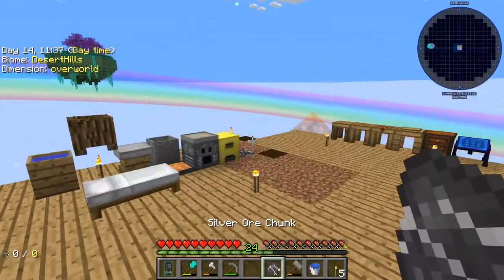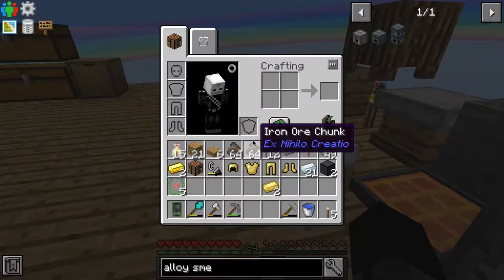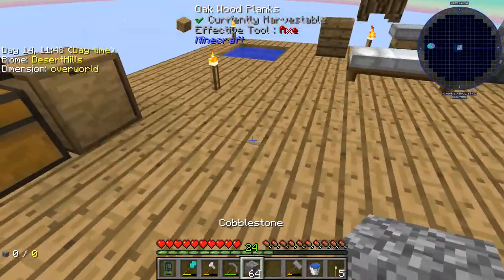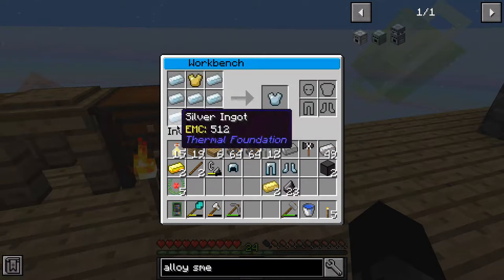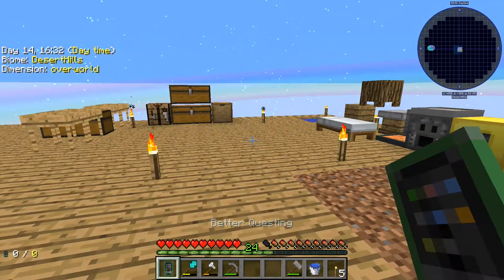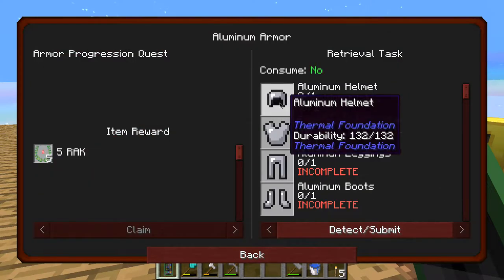How much do I have in total? I need two more pieces - okay let me do that real quick. Alright, got the silver here now and that's it - we got the armor, yay! Okay, claim it. What's next? Aluminium - do we have aluminium?